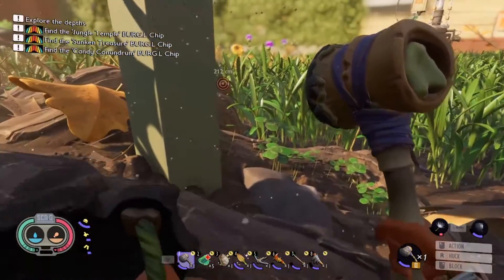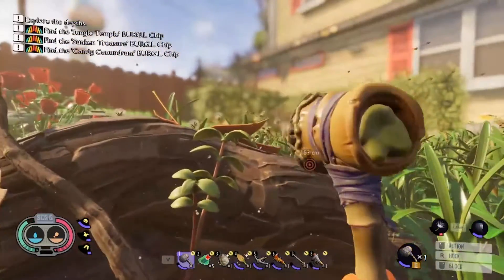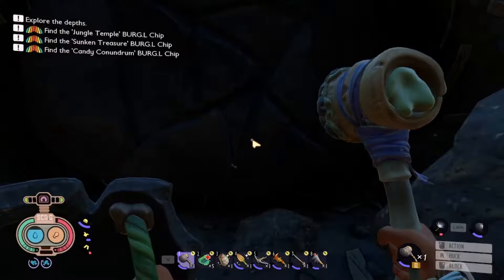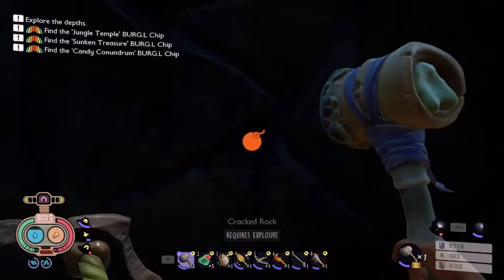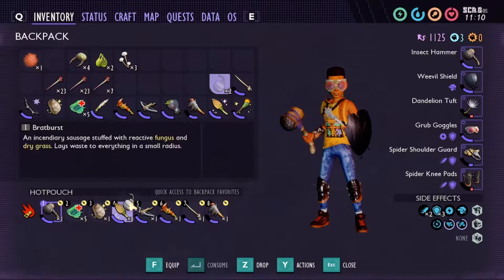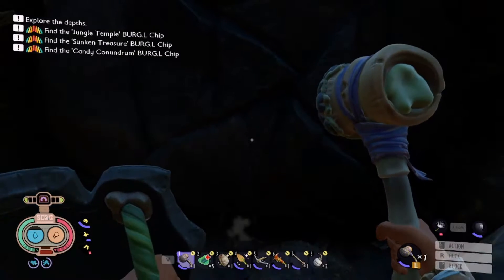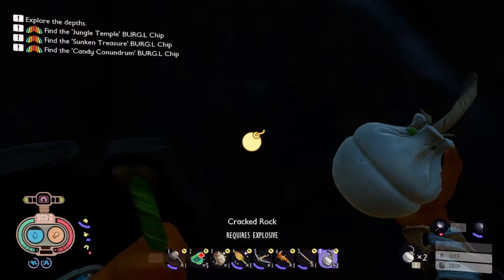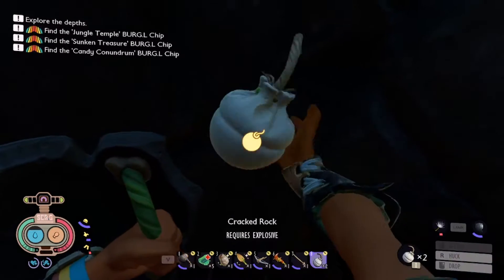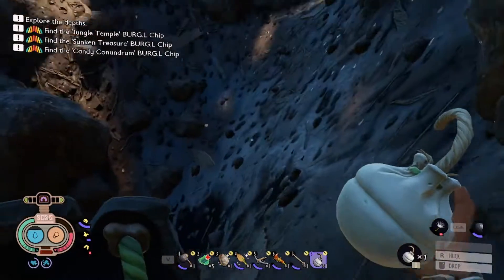Are we finally in the clear? Let's give this a shot. Bam — nothing. Do we have to have it on our bar? Maybe. I don't know — axe, eat... what do I do with it? Right-click? I was too close to the explosion.